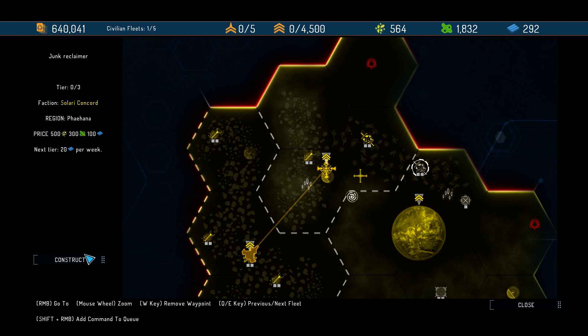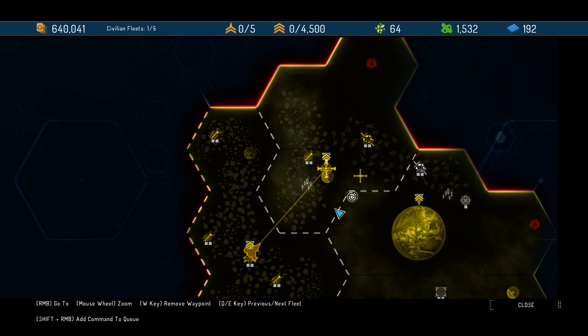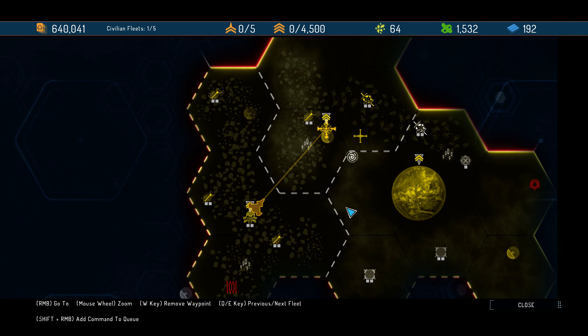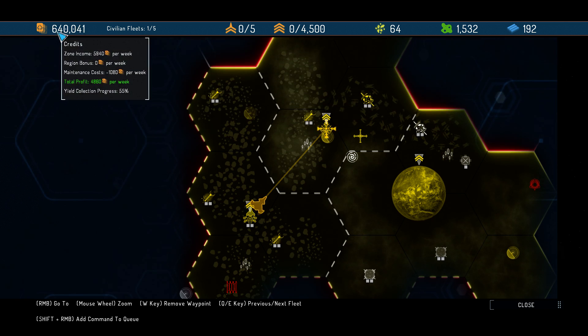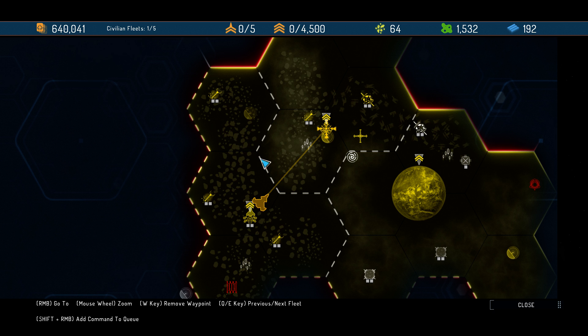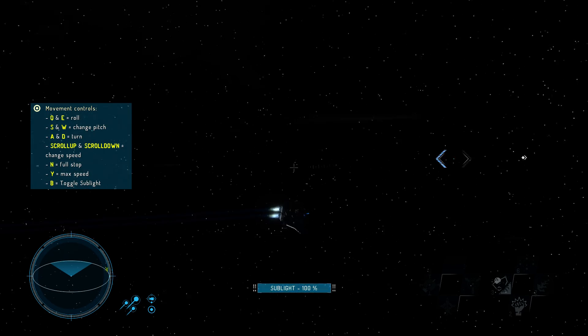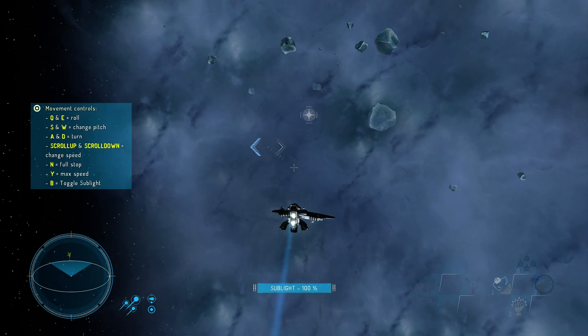So we can build another junk reclaimer here. Perfect, so we are building up our economy already by a bit. We have 640,000 credits, so soon enough we will be able to upgrade our ship to a frigate or corvette — I'm not sure.